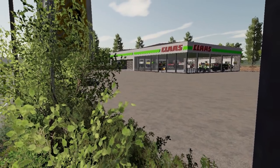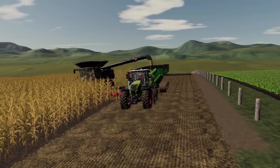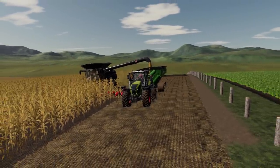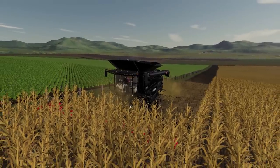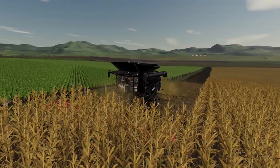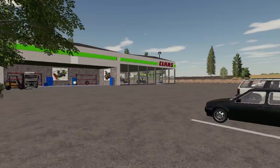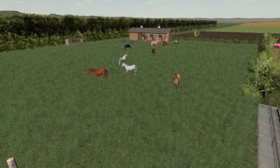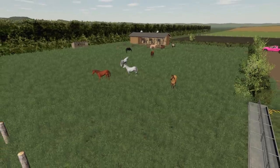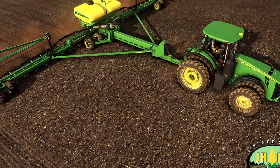Next one is from Missy B - her map called Why Their Farms is progressing nicely. Area completed so far includes the animal dealer, farm shop, animal pens, root crop sell point, the main shop, and new buildings. What's left is a very long list: both farm areas, farmhouse visuals, trees, and finishing off the forest. She might also be adding something special - I wonder what that's going to be.